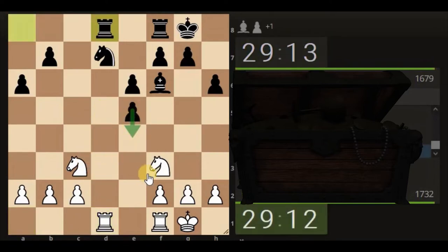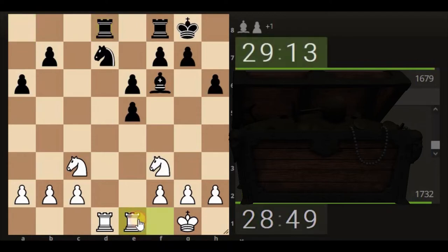He's looking to actually come here with the pawn, so we've got to be mindful of that. So do we move the knight now? Where do we move the knight to? Let's just bring this rook here.